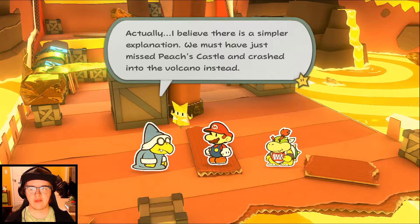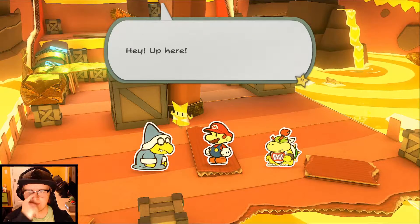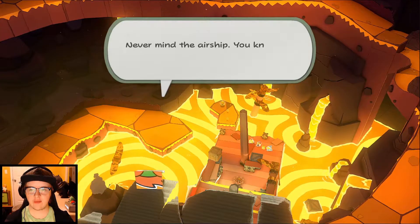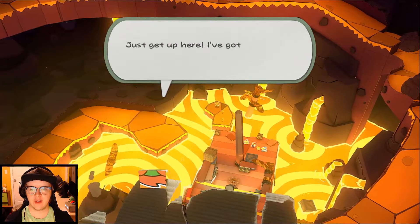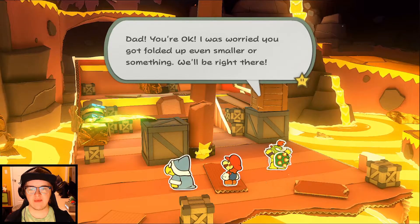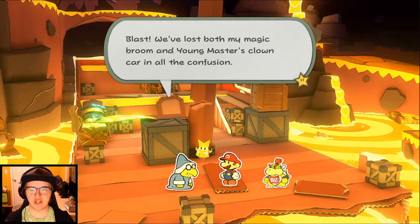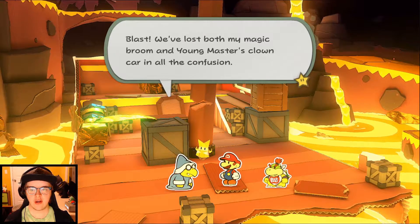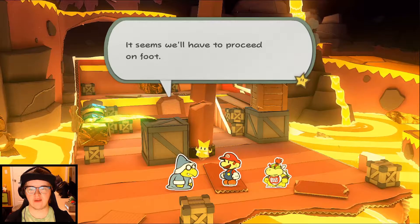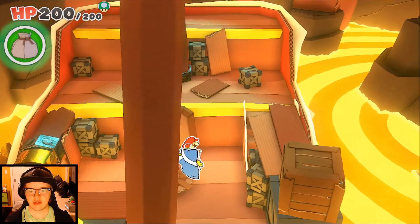We must have missed Peach's Castle and crash landed into the volcano. Hey, up there — there's Bowser! Bowser says never mind the airship, he'll build another one. Just get up here — he's got something to show us. Bowser Jr. says he was worried Bowser got folded up even smaller. We'll be right there. Kamek says they've lost both his magic broom and young master's clown car in all the confusion. Where are all the minions — did they all burn up in the lava? It seems we'll have to proceed on foot.